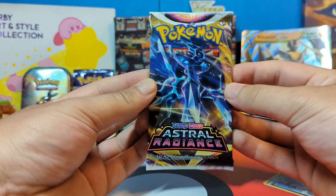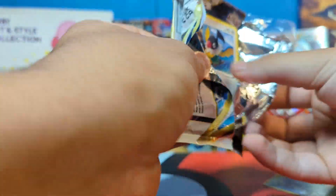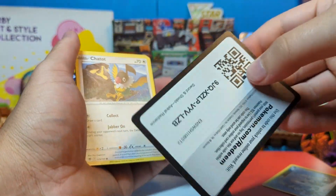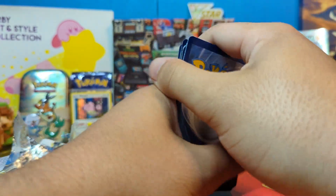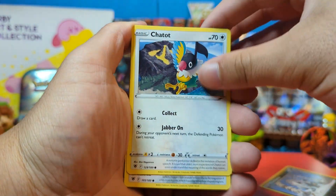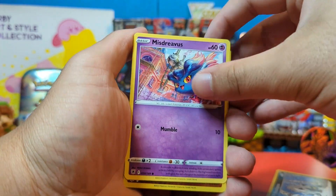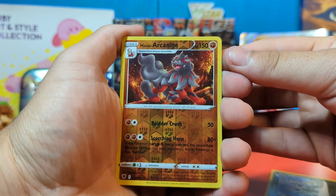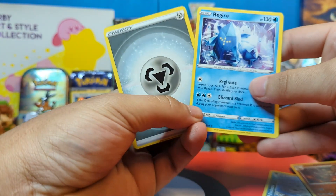And the final pack — Astral Radiance, Dialga. This one has to have something amazing in it. There's the code card. We pull: a Gusty Pickaxe, Yanmega, Chatot — that's cool, never had one before — a Teddiursa, another Sneasel, Misdreavus, Hisuian Arcanine — that looks really nice — and the final rare pull is a Regice. Plus there's the energy.